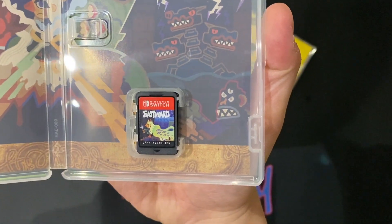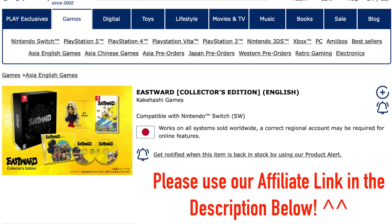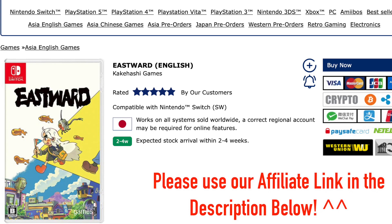And we've got the game. Just to let you know, this game needs updating as soon as you put it into your console. If you want to support the channel please use our affiliate link in the description below. At the moment these ones are out of stock, but when they restock you can always get the standard — both play in English.